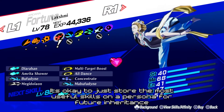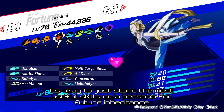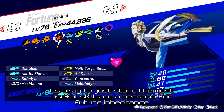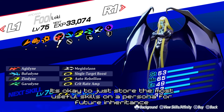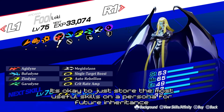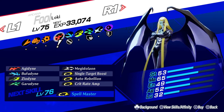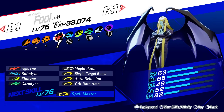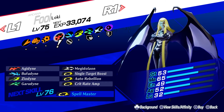Have you ever fused a persona that had the potential to inherit a lot of amazing skills and thought to just stick the most useful ones on it for a potential future fusion? This is something I like to do quite often with personas I don't intend to use, because in the future you may be able to create something really strong that can inherit all of those amazing skills you kept on the mule persona.